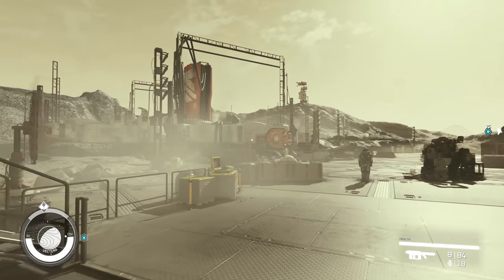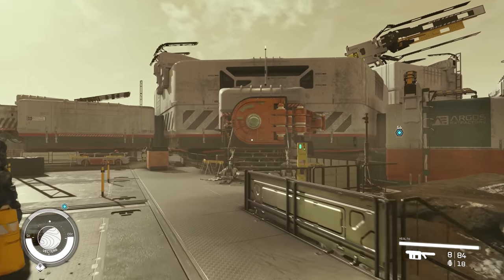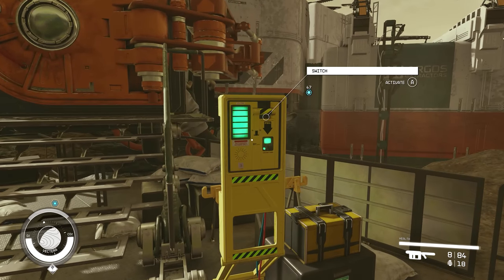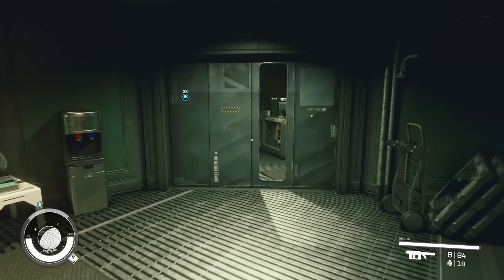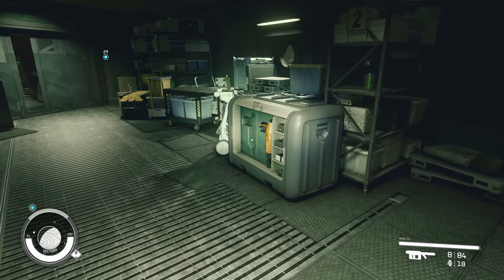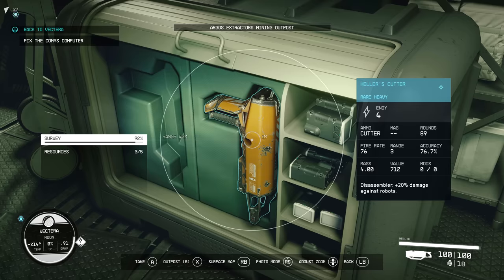What is important is when we arrive: to the left is the mining operation, to the right is the habitation module. If we walk over to the switch, it's been repaired — it's fixed. Click the switch and it will open up the door and we can head on inside. Once we get through the two airlocks, turn to the right, open this door up, and right in front of us in that little grey box is Hela's Cutter. All you need to do is click it and it will add it to your inventory.